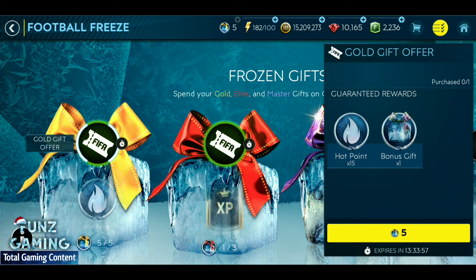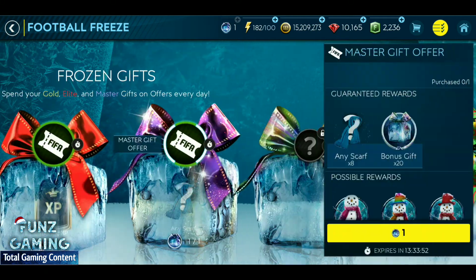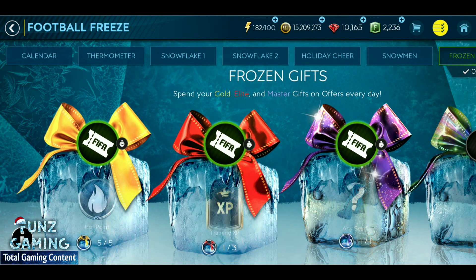I saw on Twitter someone posted pictures about the Frozen Gift rewards, and the rewards were pretty decent. The photo showed icons, coins, and skill boosts available for Master, Gold, and Elite Gifts. So it's better not to rush and to wait for the better offers.